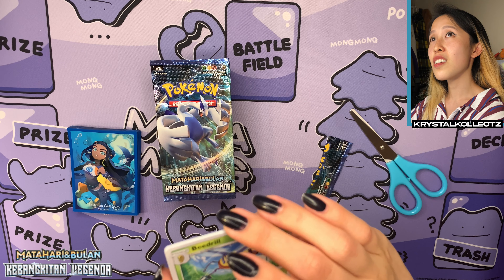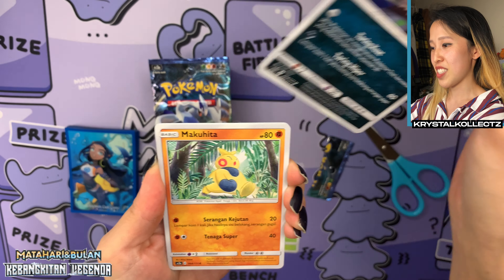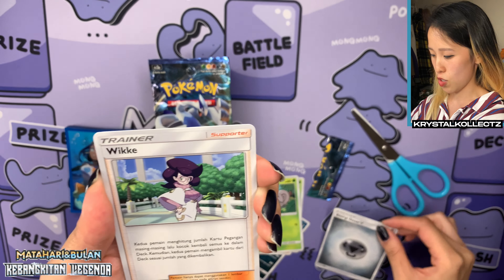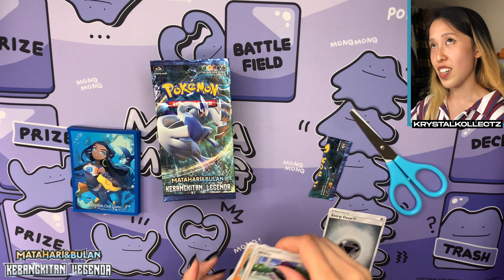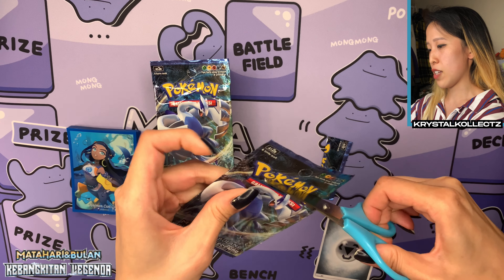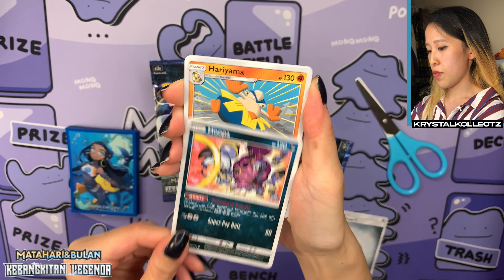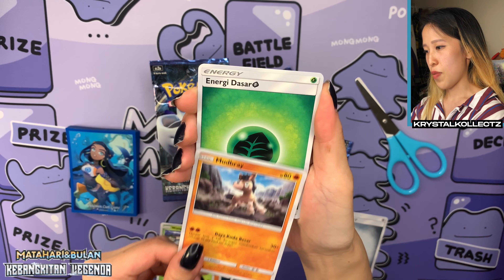We have Beedrill, Alolan Raticate, Makuhita. Actually there are six cards because of the energy card. We have Professor Kukui and Energy Desar — 'Desar' meaning basic energy for those who don't know Indonesian. I like collecting energy cards in different languages. We have Aether Area, Metapod, Water Energy. And there's a chance of pulling a Nick Pokemon full art. We have Hariama, Wimpod, and Mudbury.